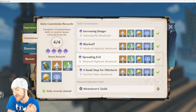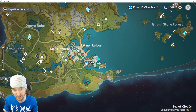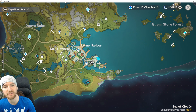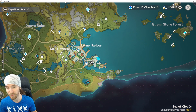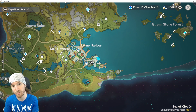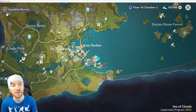Number two, spend your resin. You never want your resin capped. Your resin equates to items, XP, talent material, Mora, hero XP — but the most important thing is that it is literally tied to your adventure rank XP. No matter what you do in the game, it's an even equation: how much resin you spend equals how much adventure rank XP you have. So if you're not using it and it's capped at 160, you're literally not growing. So you want to be spending that.